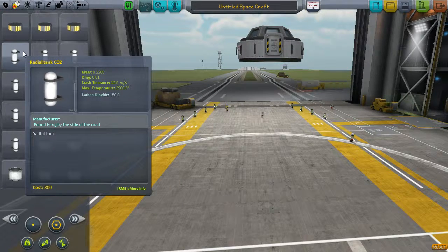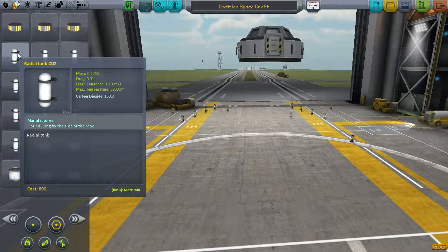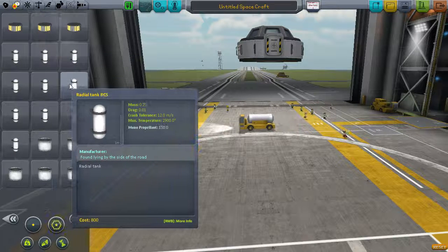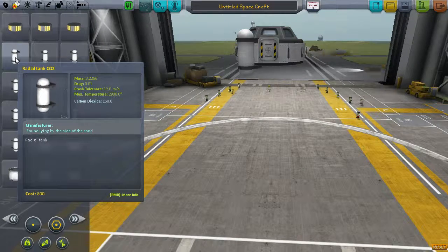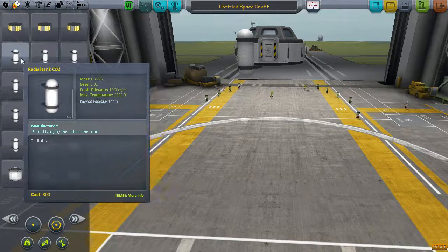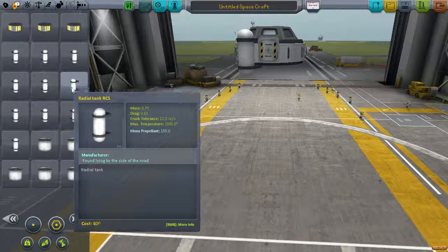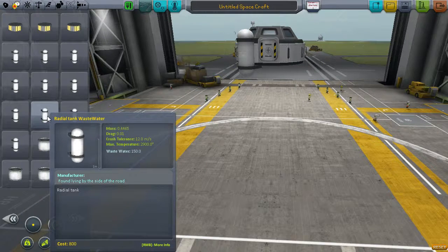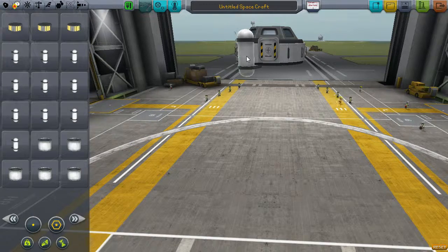Same with the radial tanks. This model was originally the radial RCS tank - that's the original. But now I've copied the config and rewrote it for CO2, carbon dioxide, food, liquid fuel, oxidizer, oxygen, RCS monopropellant, waste, waste water, water, and xenon. I got rid of the dedicated xenon tanks and just used one of these.